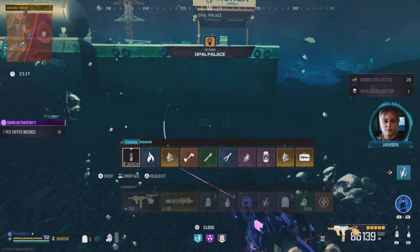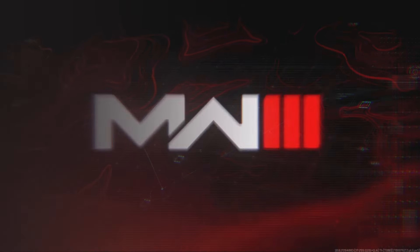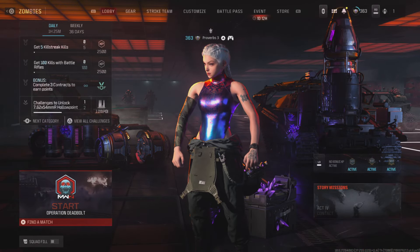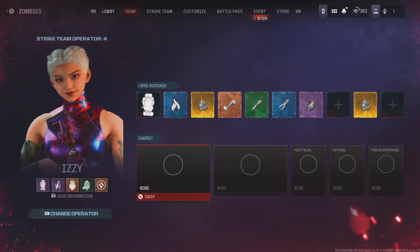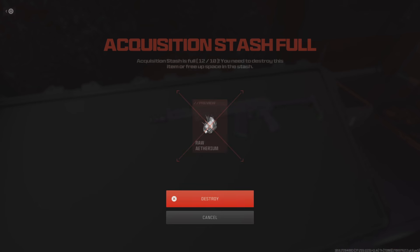I then did the solo dupe glitch, and my backpack was full of items. When I returned to the zombie lobby, I had lost two random items from my backpack, meaning I had two less items to bring into the next game to use, which would basically ruin my next tombstone.